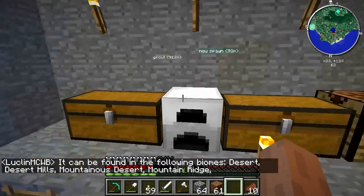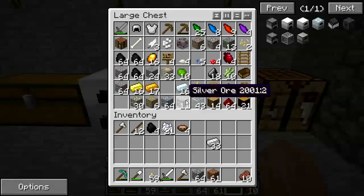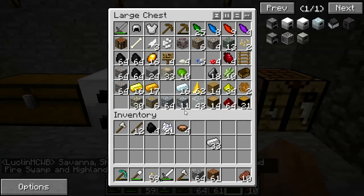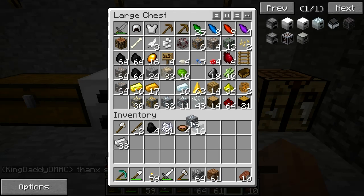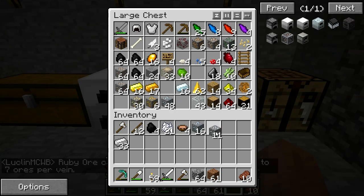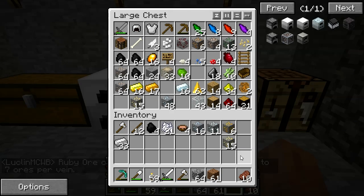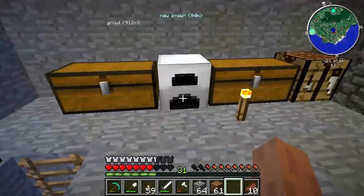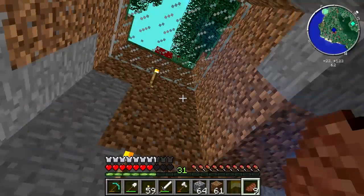I've got some of the silver, some copper, gold, and of course some iron smelted up. I don't want to over-smelt but I want some of these things ready, so I'm going to take sixteen, ten, the remaining silver, what's left of the copper, and eight more of the gold, smelt those up, and we'll start getting some machines made very soon. I'll be back when this is done.